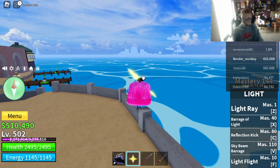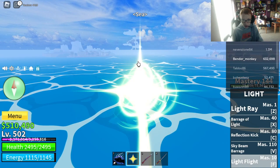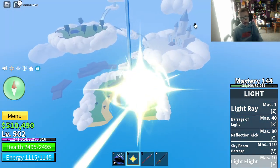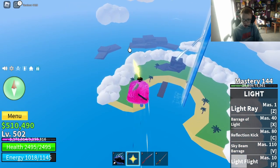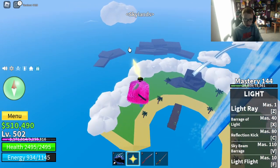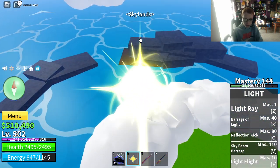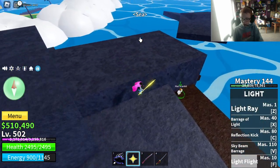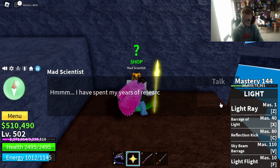The next one is over on the Skylands. On the Skylands, you see these rocks? We're going to need these rocks. I think it's behind this big rock here. If I am correct, you'll meet this mad scientist. For 500,000, he will get you the electric fighting style.